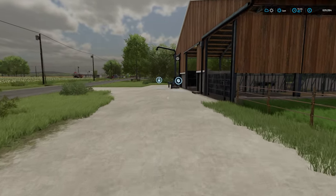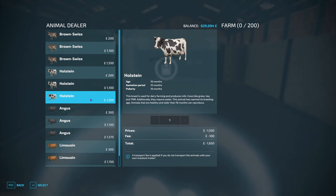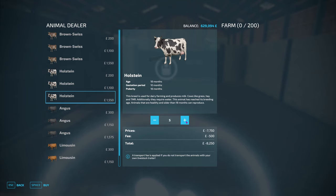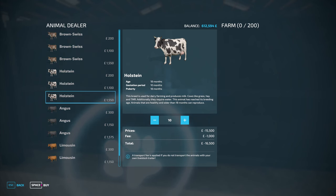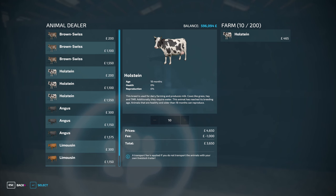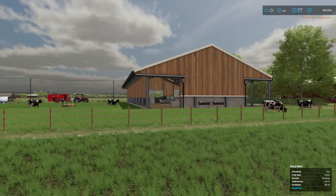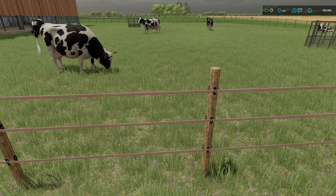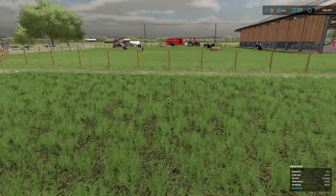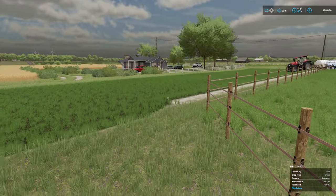Let's get ourselves a few cows — 10 should suffice for a quick demo. We've got ourselves 10 Holstein, pop them in there, and likewise we'll stick 10 in the original barn. Comparing the two, this is the new one and this is the older one. You can see this is the original grass texture, and then we have the new raised grass texture.